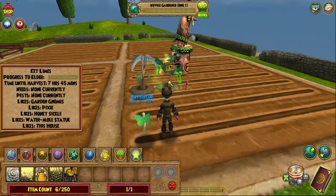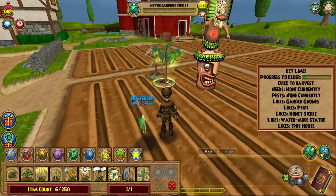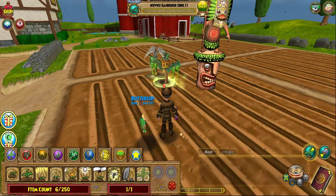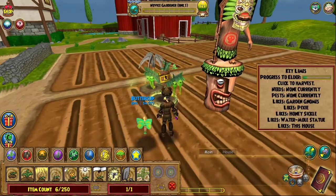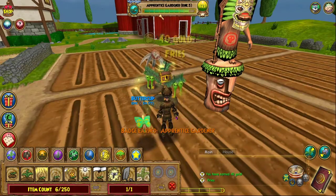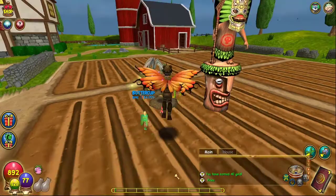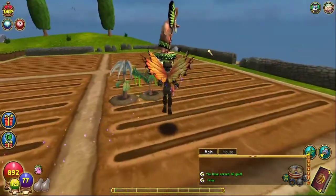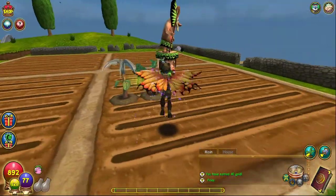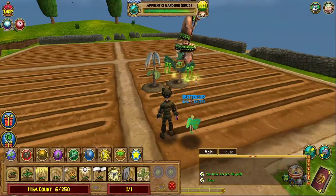Eight hours later — okay we are back. As you can see, the key lime has a green glow around it, which means it's ready for harvest. You can go up to it and click it. This is why I prefer key limes over any other plant when you're starting out — 300 XP and you're already ranked three. I got fries as a reward, which is not that great, but every plant is different.